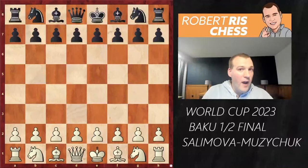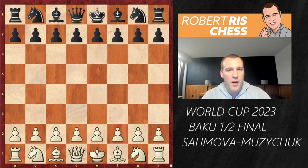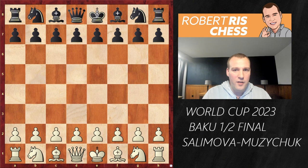In this video, I'm going to show you one of the most amazing crushing attacks from the World Cup. It's a game from the semifinal tiebreak match between Nurkul Salimova from Bulgaria against Anna Muzichuk from Ukraine. This game has it all — this is probably the most crushing victory you will see in the entire World Cup.